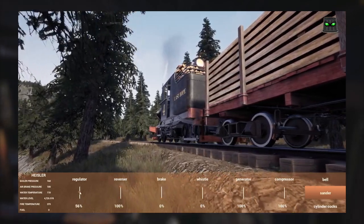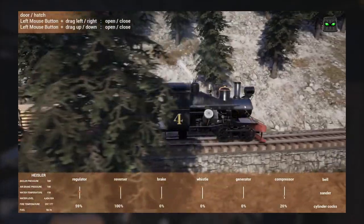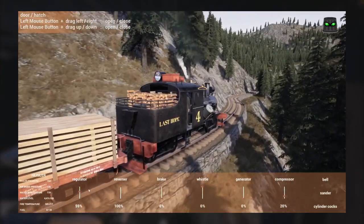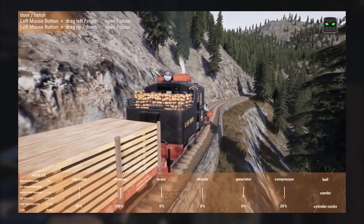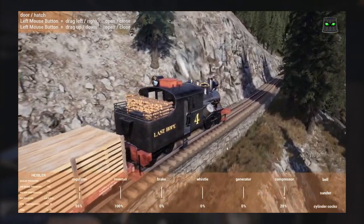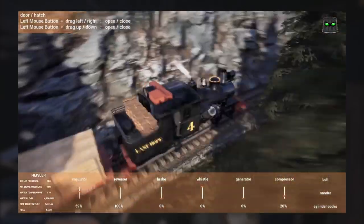Eventually he gets to the top of the hill and poses the question that was the inspiration for this video. He thinks there's a reason the Hessler is the best engine in the game — it's crazy — but as long as you can avoid the wheel slip problem, he'd love to know how to get the regulator up to 100% without getting wheel slip. It seems like 60% is the cutoff, and once past that the wheels just start spinning. It's a powerful locomotive, but why hasn't he been able to open the regulator to 100%?